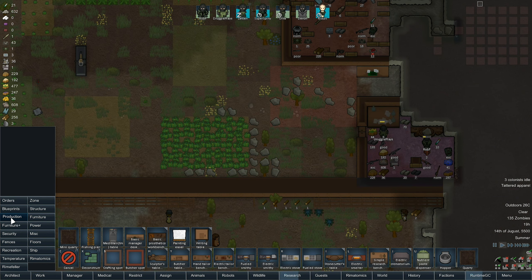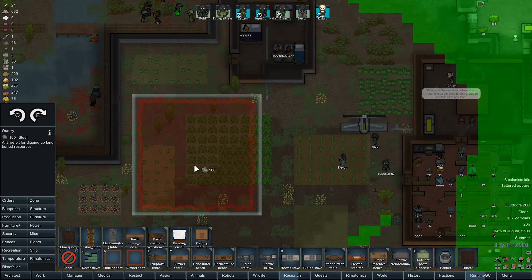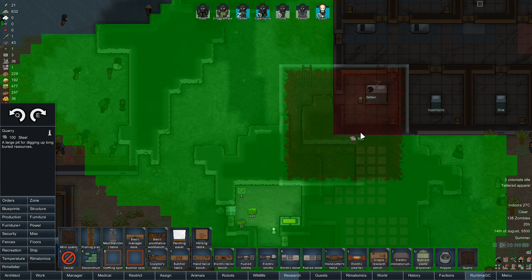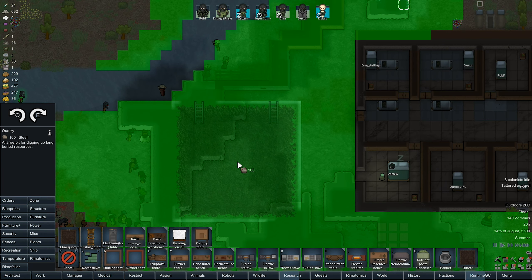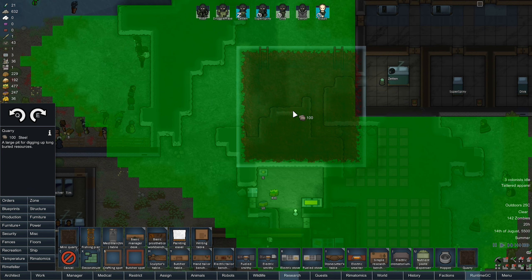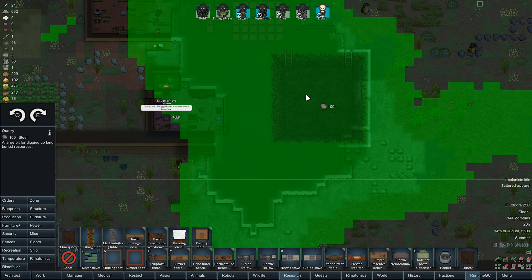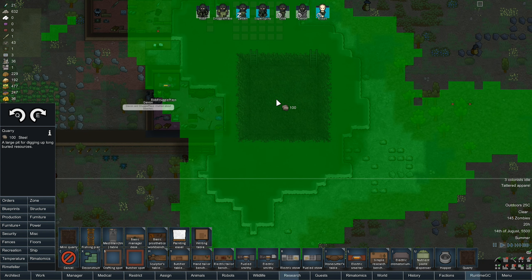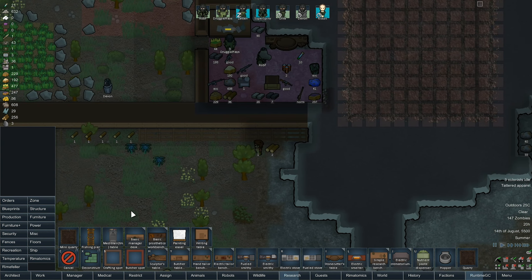I've not really decided when I'm going to build the quarry just yet. It needs to be on a stony area, so I don't want to build it over here. The alternative would be to stick it in the middle down here — maybe that would make more sense. If we just go yoink, let's see how we get on with this.